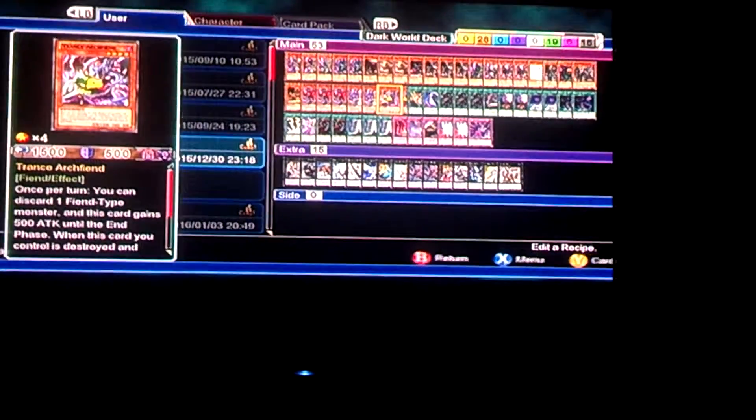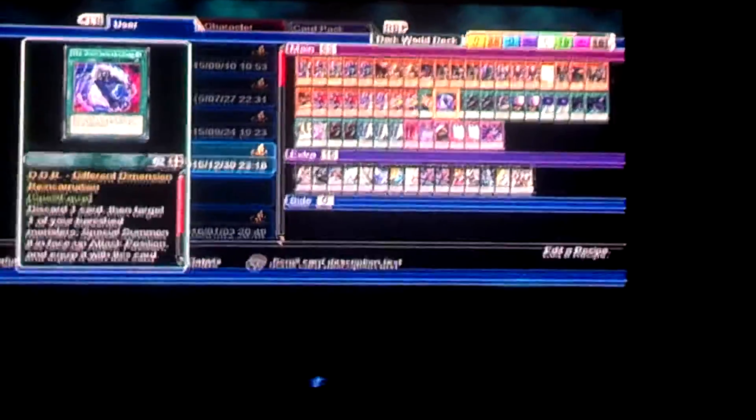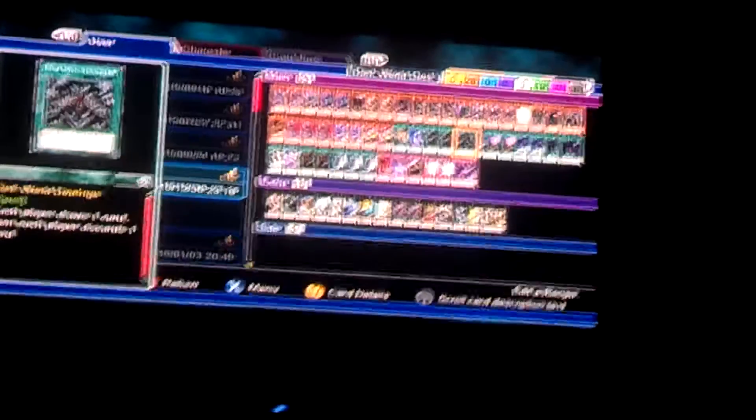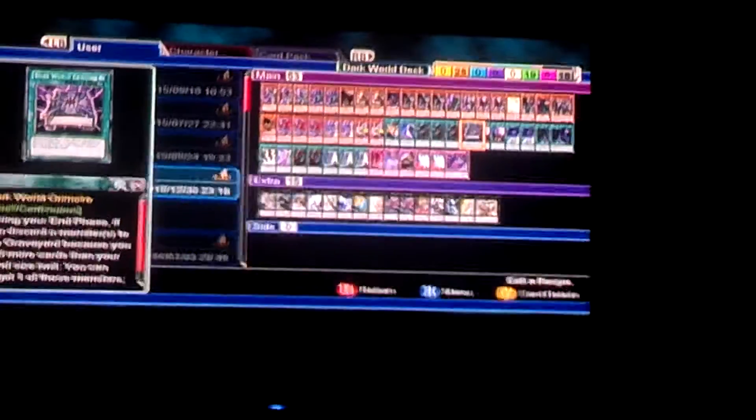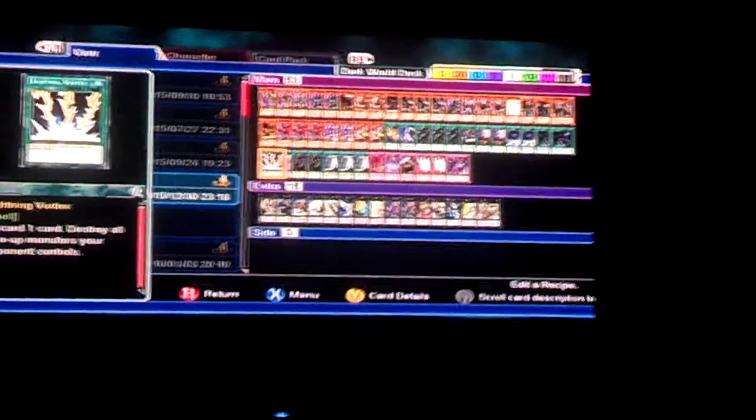Two Trance Archfiends. One Cost Down. One DDR — Different Dimension Reincarnation — to bring back all my banished monsters, because you do banish a lot of monsters in this deck. Three Dark World Dealings, because it's one of the best cards to run in this deck. One Dark World Remore — you really don't go into this all that often, but it's a nice spell card to have just in case. Two Dark World Lightning. Two Gateway to the Dark Worlds. Two Into the Void. One Lightning Vortex to help clear the field, because you can't really play Raigeki in this.